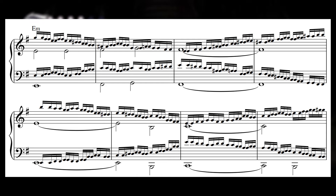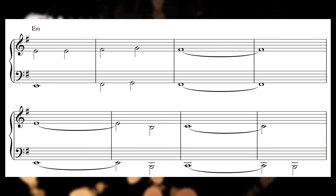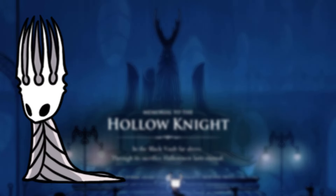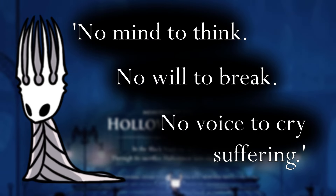I love that Larkin used these motifs in such a simple or pure form. On their own, they're pretty much as devoid of personality as a melody can be. This reflects the Hollow Knight's purity as a vessel, being chosen to contain the Radiance for being completely empty. In the Pale King's own words: no mind to think, no will to break, no voice to cry suffering.